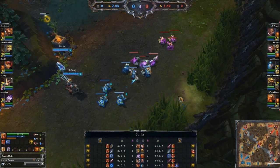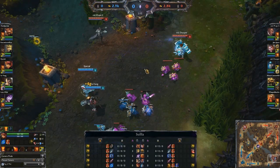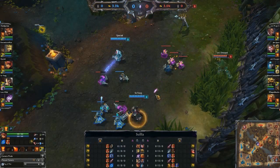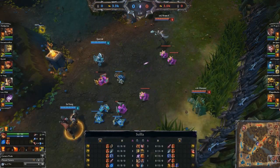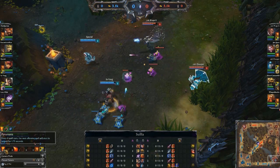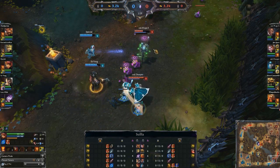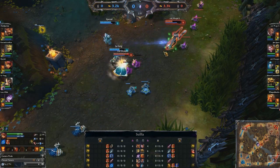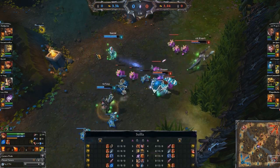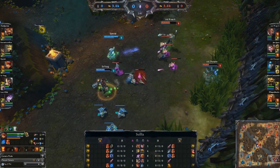We're going to look at Support Annie and try to see what she specifically does that makes her effective. Basically what people in China figured out — they were the ones who came up with this initially — was that Annie's passive, whereby every four spell casts the next spell will stun its target for 1.75 seconds, was actually a really useful Support skill. Annie was traditionally played as a mage in mid lane, but she had enough utility to be a really useful champion in the Support role as well.